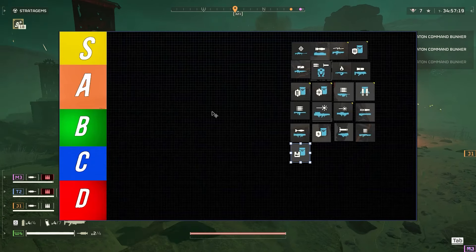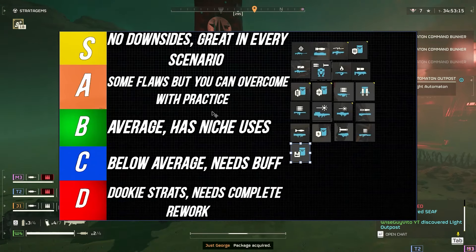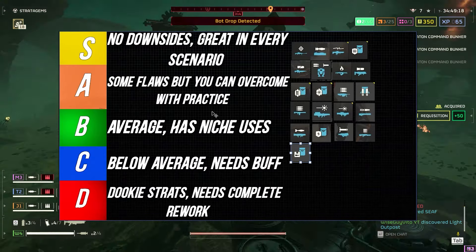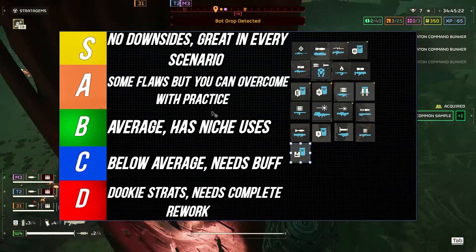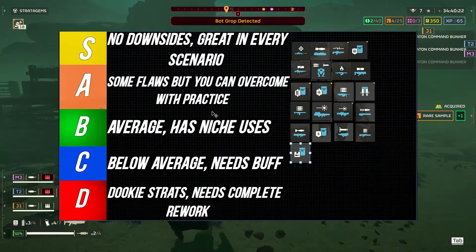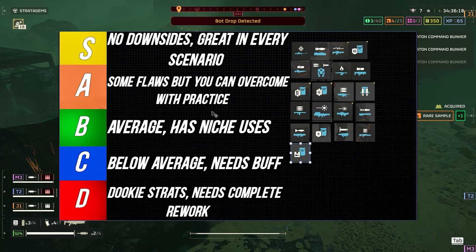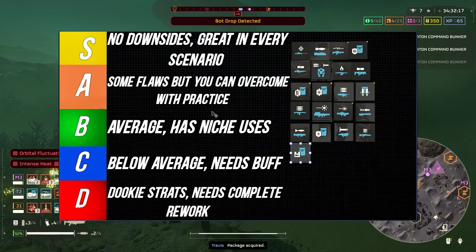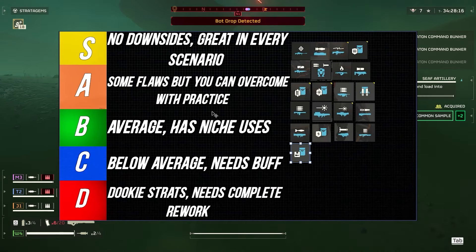So how I'm rating this tier list: S is just overall great — no downsides to the weapon whatsoever, great in every scenario, almost a must-pick for 7/8/9 difficulties. A has some flaws, but you can overcome them with practice, and you can use it pretty well in 7/8/9 difficulties.